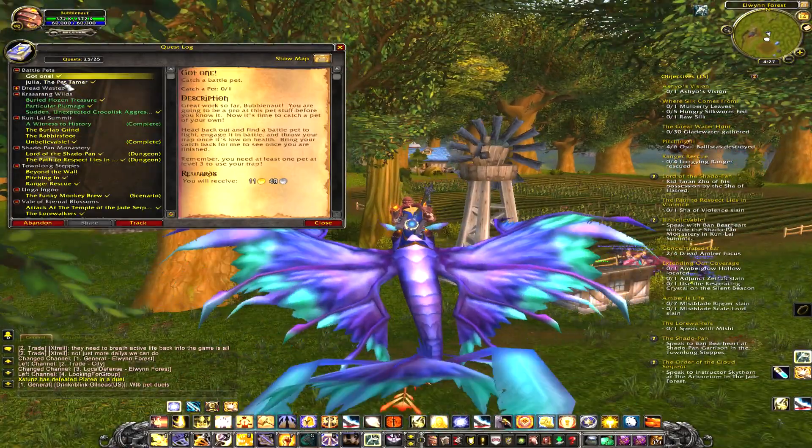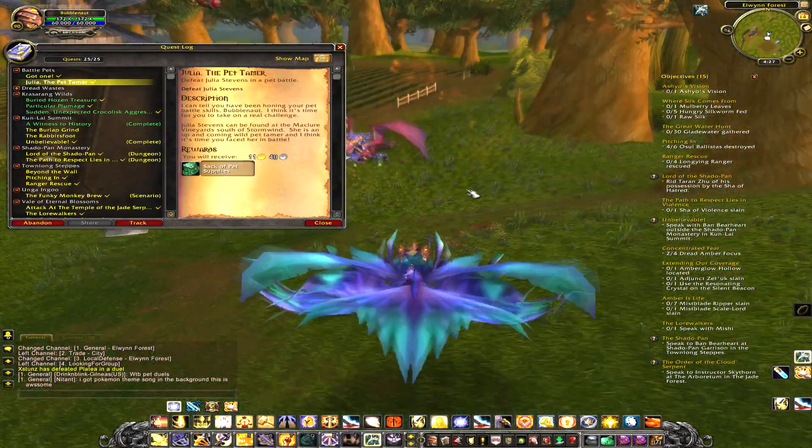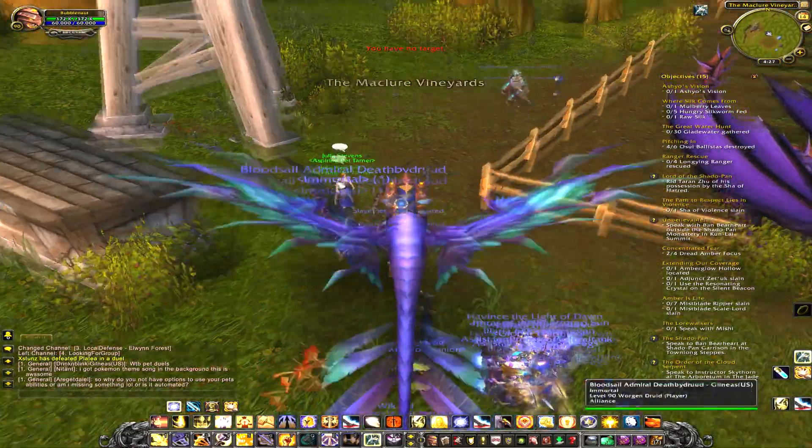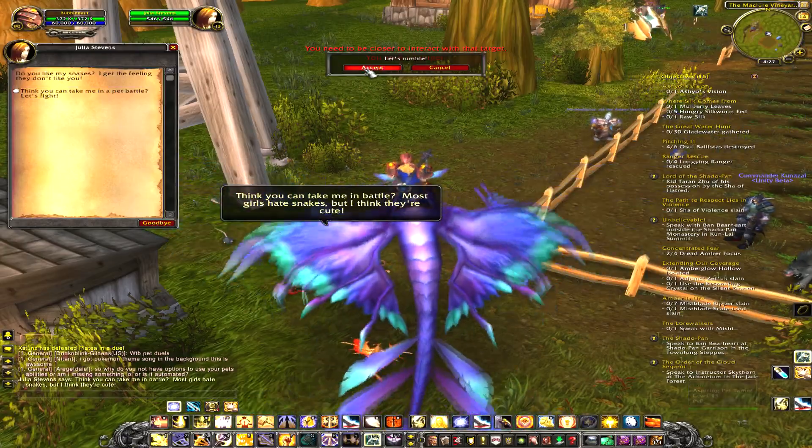Once you get the quest, you just gotta fly over to the pet tamer. It's basically like a mini boss battle with the NPC, and you get a bag of pet supplies. What I got in pet supplies — I didn't open it in this video, but it was just like a leash, just a random piece of crap item.